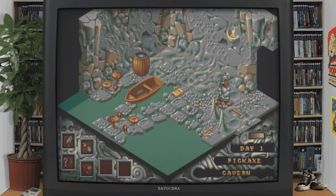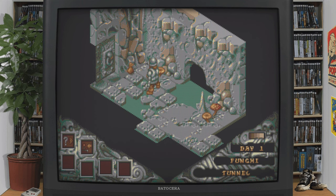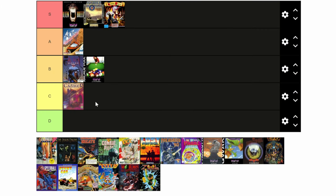The next game, Cadaver, is one of Bitmap Brothers' early works — an isometric RPG-style game. While it does look pretty good, the UI is quite difficult to work your head around. Cadaver begins with the letter C.